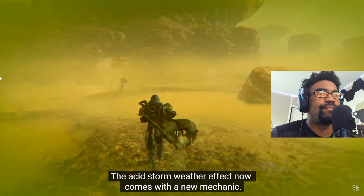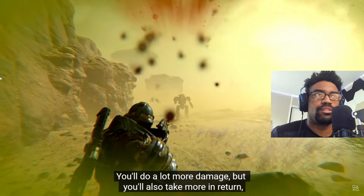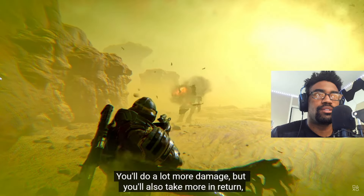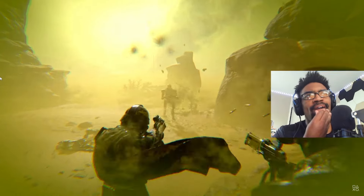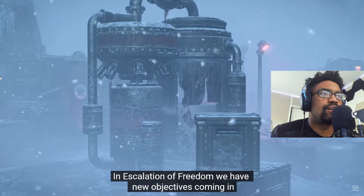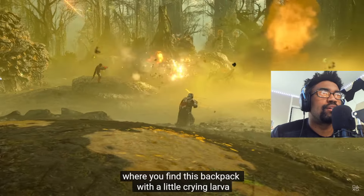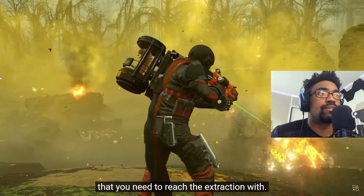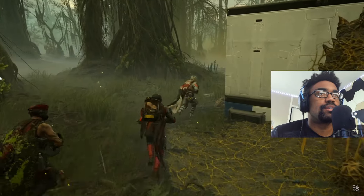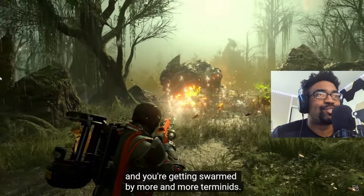The acid storm weather effect now comes with a new mechanic: it reduces the armor of enemies and Helldivers alike. You'll do a lot more damage but you also take more in return, which is just as horrifying as it sounds. In Escalation of Freedom we have new objectives, like the 'Retrieve Larva' mission where you find a backpack with a little crying larva that you need to reach extraction with. You have to be careful because it's going to be crying a lot and getting swarmed by more and more Terminids.